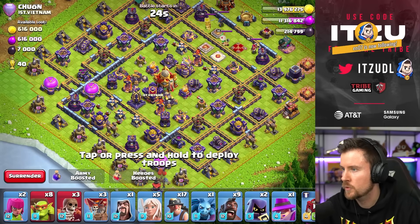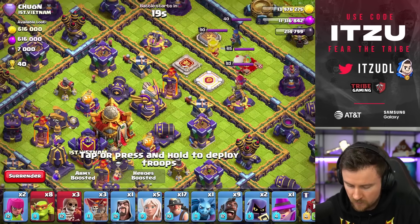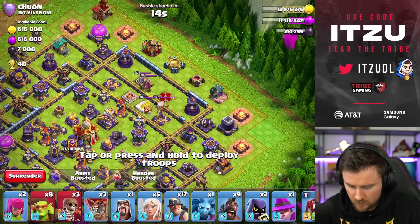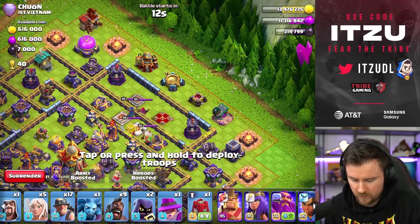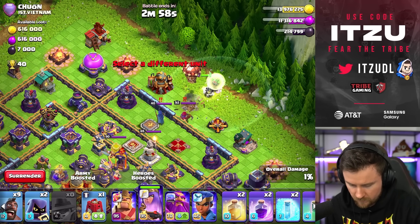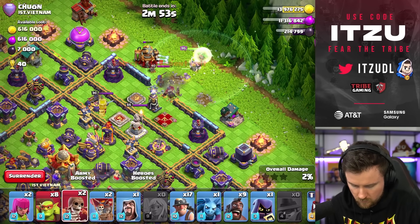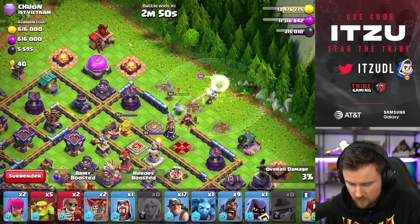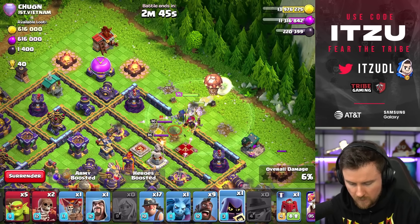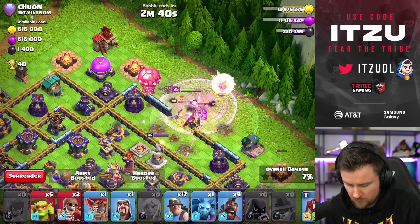One of my bases — how do we approach this? With regular charges I like to charge the Eagle, and I think that's what I'm going to do here as well. So let's get that charge going — Queen, Healers, everything, just like that. Wall Break. Looking good so far. Now the King can rage in just a second — everything should be alright.